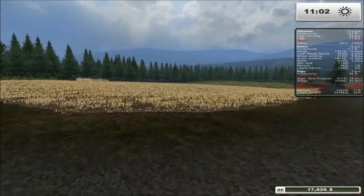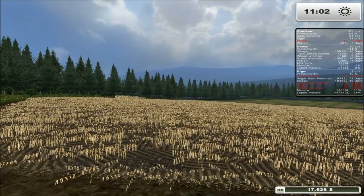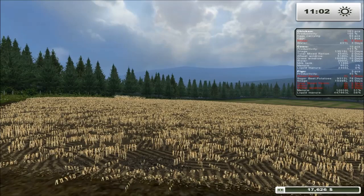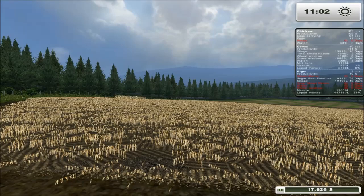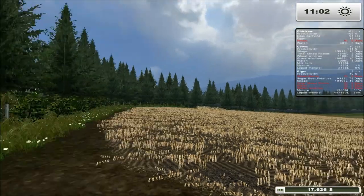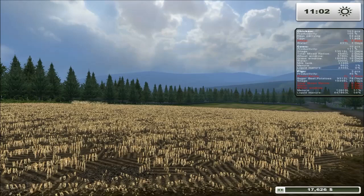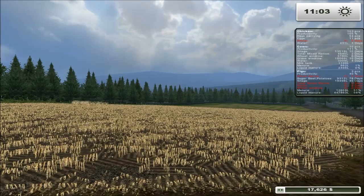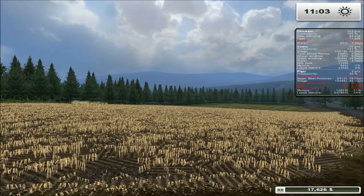I think I'm going to end the episode there for now, folks. What we'll do is we'll come back and we will cultivate this field. Maybe we'll get a harvest in - we'll see what happens. That's it for now folks, my name's Ian Robson. This has been Farming Simulator 2013 on the Glenmalure farm. I'll catch you guys later.